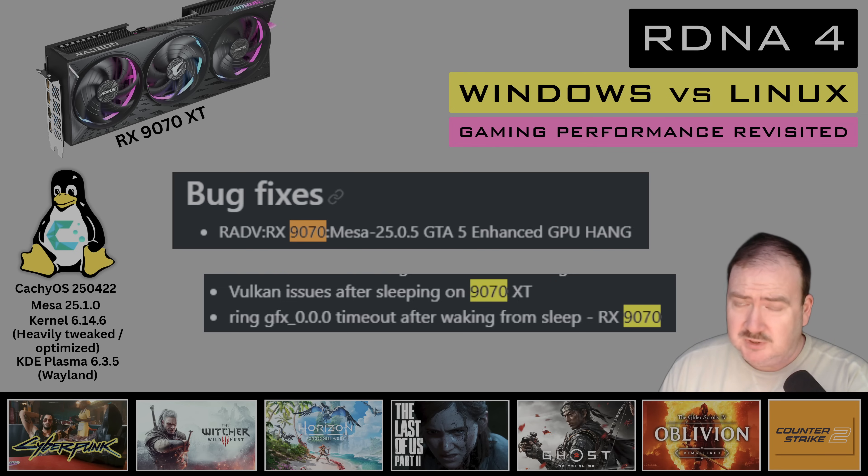FSR 4 is another issue. My gut feeling is it's going to be a long time before we see FSR 4 support officially on Linux. I think there's a lot of proprietary elements and specific documentation that MESA driver developers need before introducing FSR 4 support — so I'm slightly pessimistic on that front. You'll see in some of the footage that a couple of games had to use FSR 3 on Linux where Windows was using FSR 4, and there can be a noticeable difference in quality.